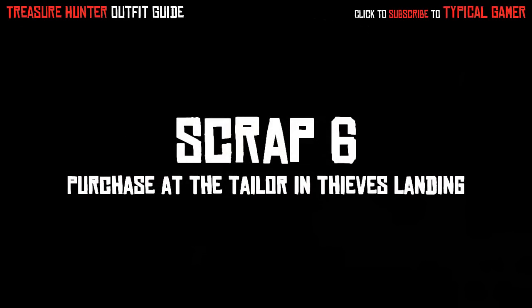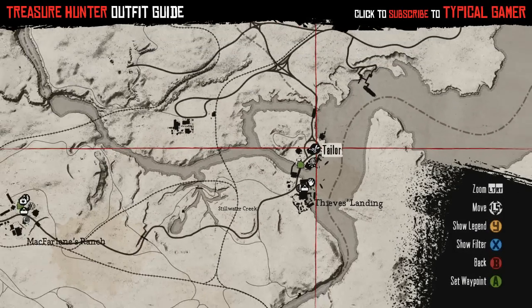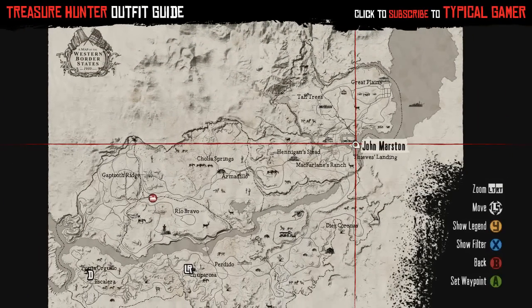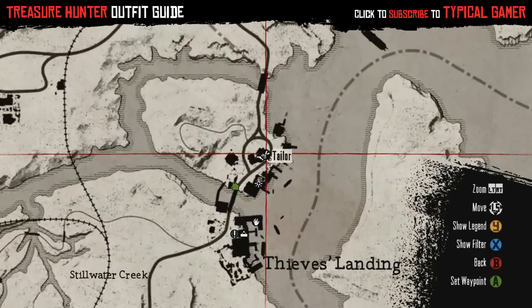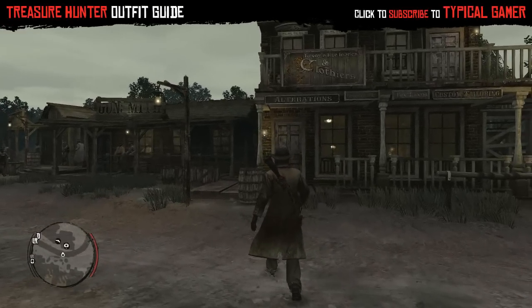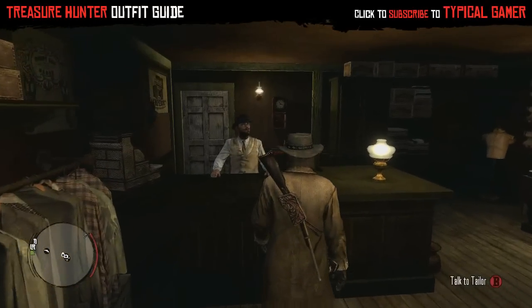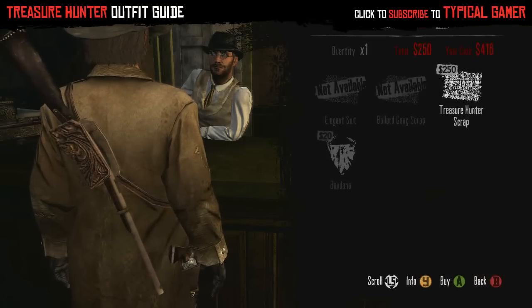We're at Scrap 6 now, which is to purchase from the Tailor in Thieves Landing. I bought it for $250, which is quite a dent in the wallet, but if you really want it you're going to have to do it. Money becomes less of a rarity when you get further in the game, so don't be afraid to purchase these kinds of things — you find ammo and stuff, and what else are you going to spend your money on, right?